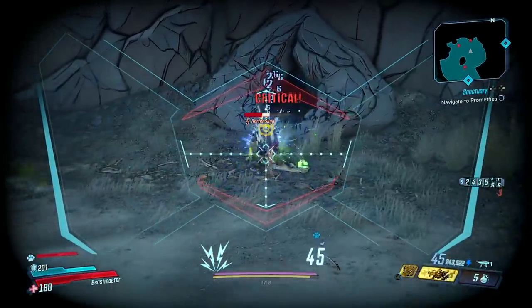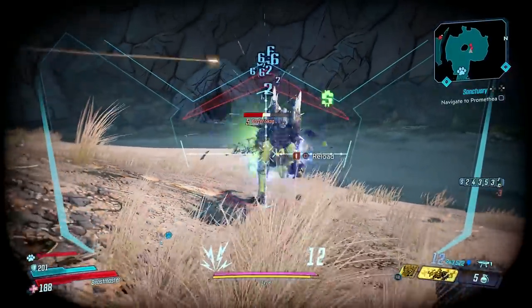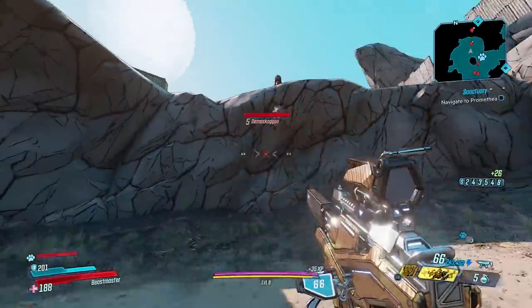After that, just head into this little circular area that has a rock in the middle and start killing skags. Now this is also a good place to spawn chubby enemies, so I have a separate video on that coming up soon as well. After killing the initial waves of skags, if you see some red dots spawn up on the top ledge like this, then you know that the Demoskagon has arrived.